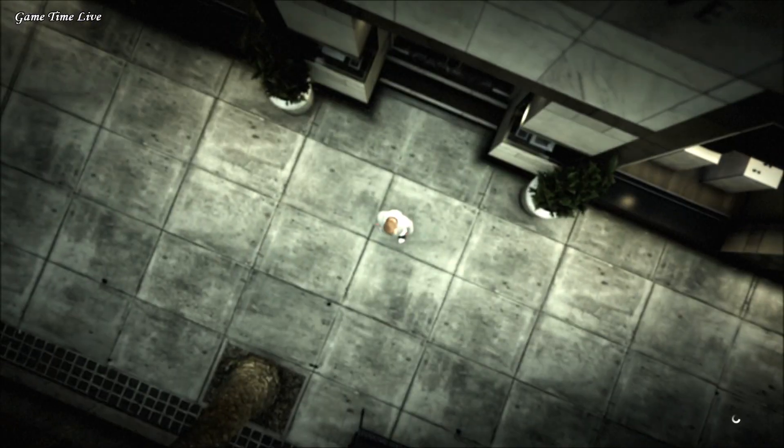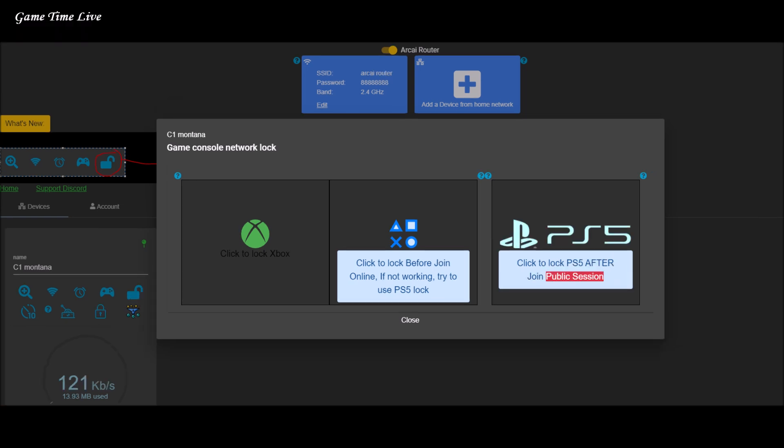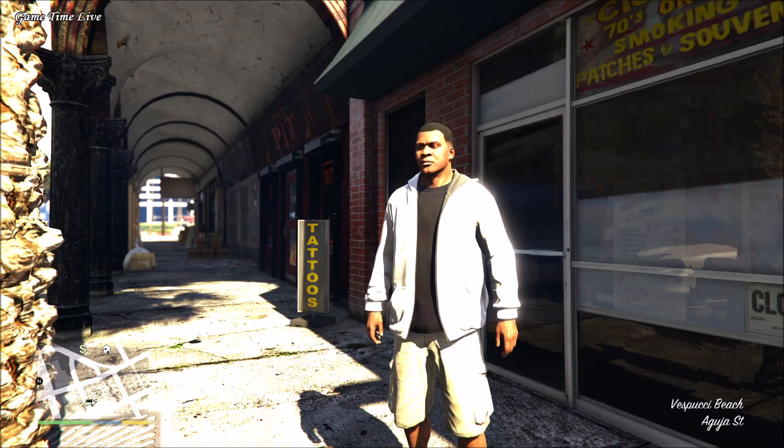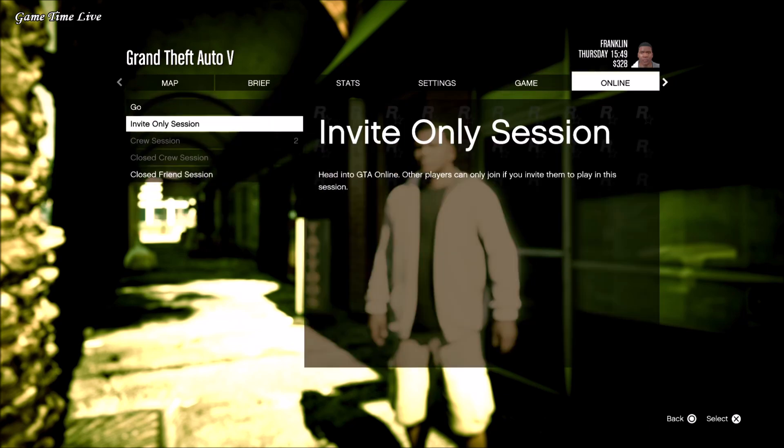As soon as we are in story mode, go back to the Archive Router and click the button that removes the lag — we're basically removing the lag at this point. As soon as it is set back to normal, you will get logged out of your console. Don't worry, just accept it and go back to GTA 5.